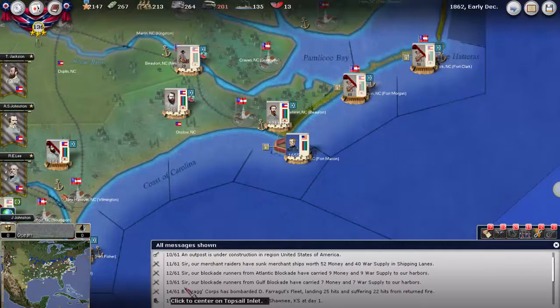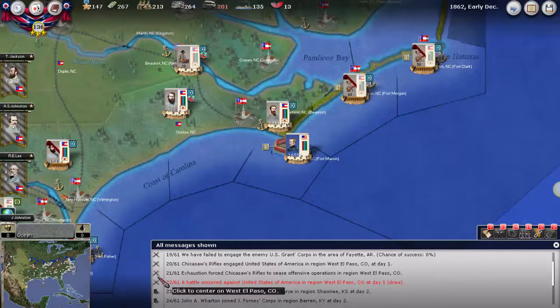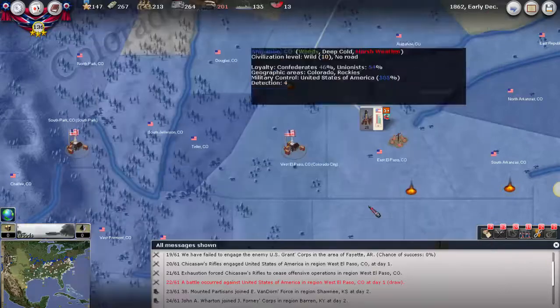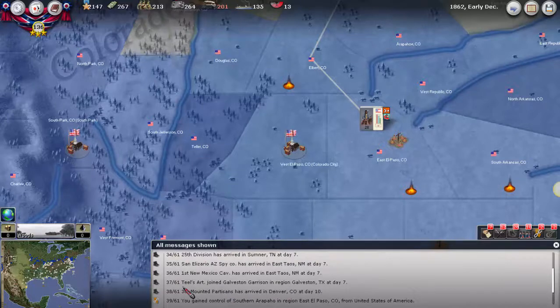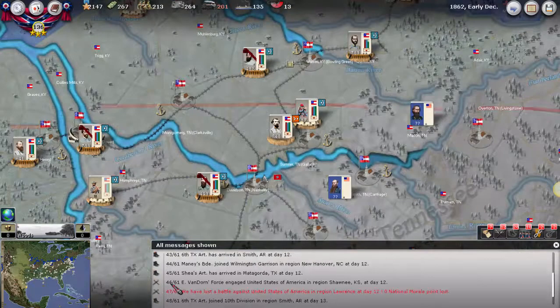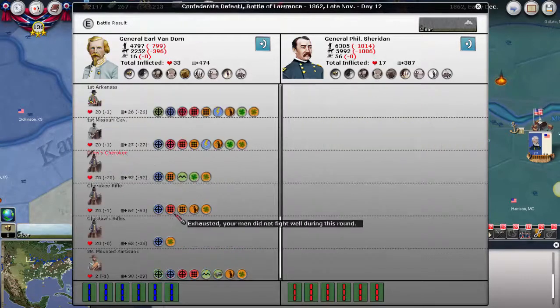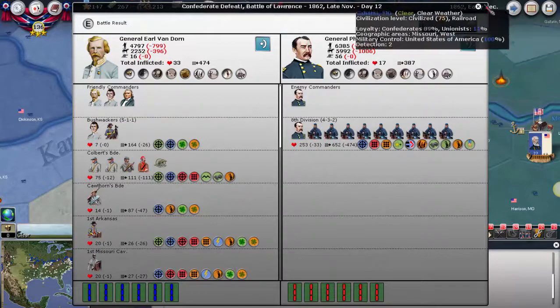Brecht's corps bombarded Farragut's fleet. There's a small battle out here in Colorado — looks like Carson has one small regiment with them. Otherwise, mostly movement. We repaired the railroad line here. Here was the battle we saw earlier where our very, very weak forces put up some fight — at least Sheridan lost about a thousand men, but we did lose the battle.